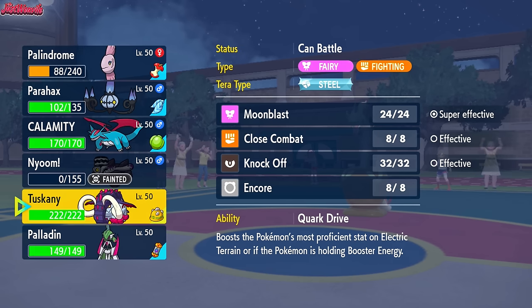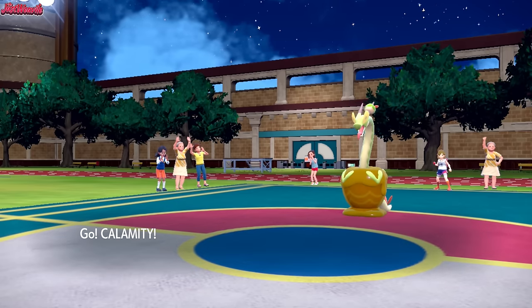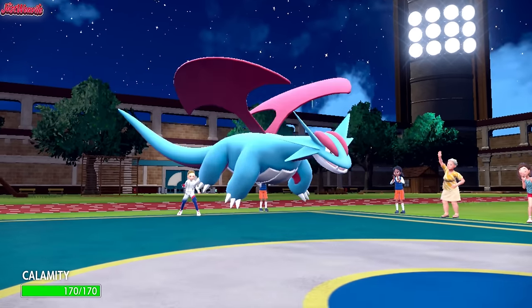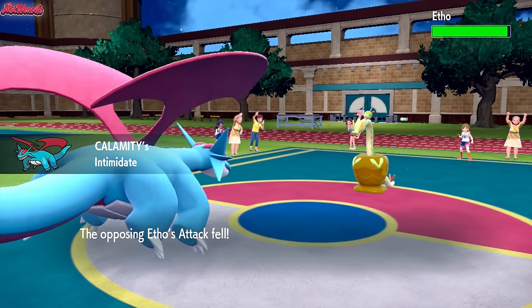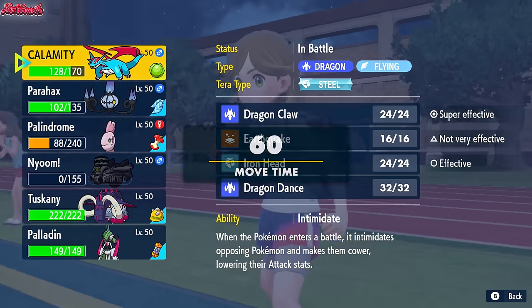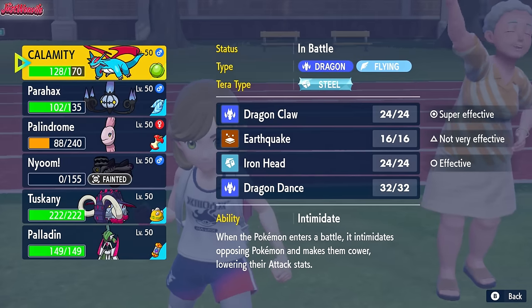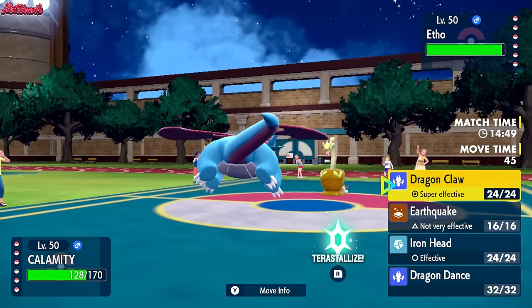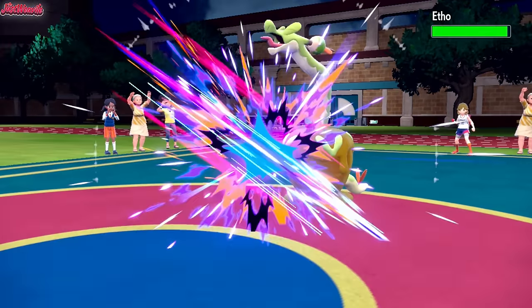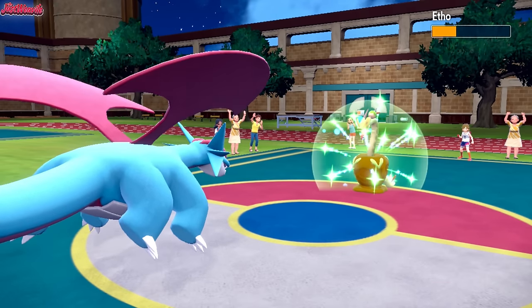I'm debating on what to go into — thinking either Salamence or Iron Valiant. I think Salamence is the best option, so I'm going to go into Calamity. They've got Stealth Rocks so we need to get rid of them somehow. They're either going to Tera or switch out into Iron Treads. I can't really do anything else, so I'm just going to go for a Dragon Claw and hope for the best. They do stay in — Dragon Claw comes through and does a lot of damage to Hydrapple, which we knew wouldn't KO because Hydrapple is quite bulky.